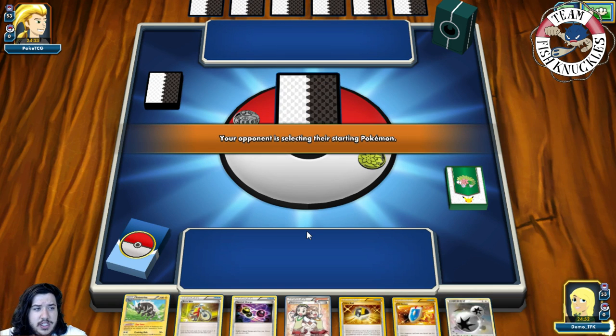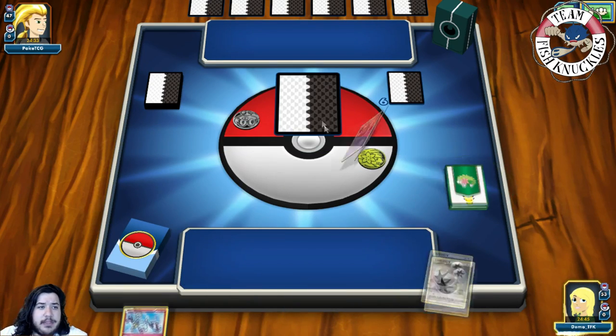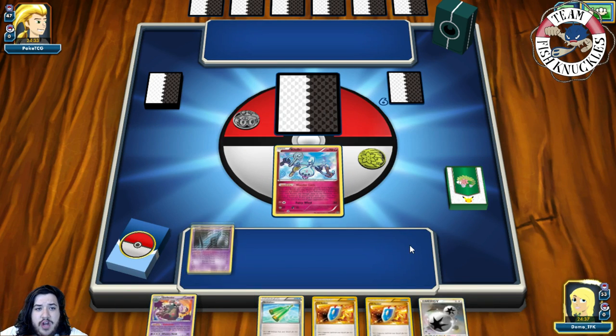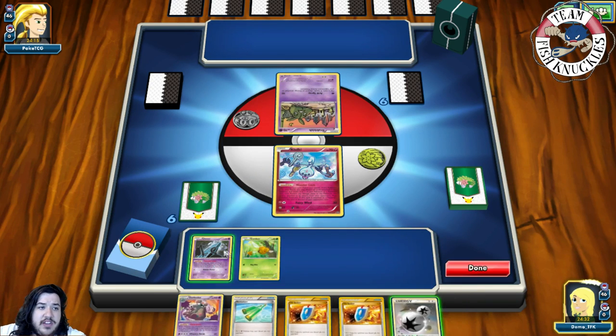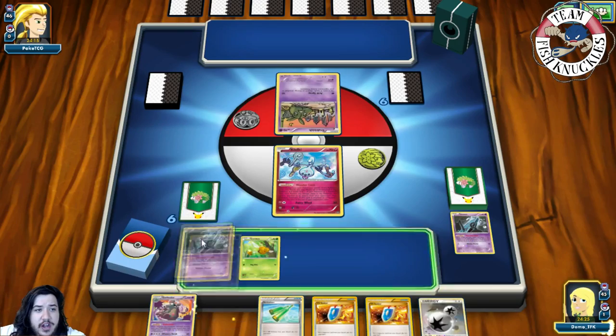We put a Pokémon on the active spot, press done, and get a new hand of seven. We start with Klefki and put Unown on the bench so we can draw with it going first. We top deck and consider whether to play the Unown. We use Farewell Letter to discard Unown and draw a new card, finding another Unown. We put that down, use Farewell Letter again — drawing into another Unown. We put down a Combee and discard a third Unown to draw.